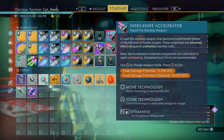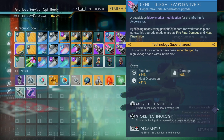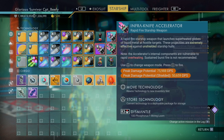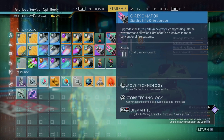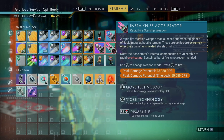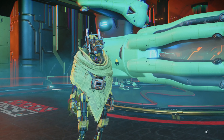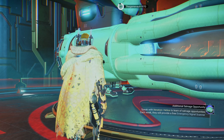First and foremost, you are going to want this weapon right here — the Infraknife Accelerator. As you can see, my peak damage potential is 75,000 with this. Yes, you can get it higher depending on how you have things set up. I do have three supercharged slots on it, so it's pretty powerful. With a little finagling we could probably get some more out of it, but this is going to work right now, so I'm quite happy with it.